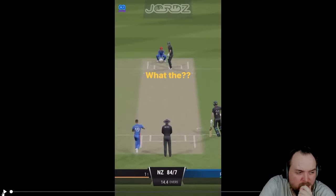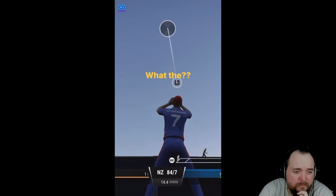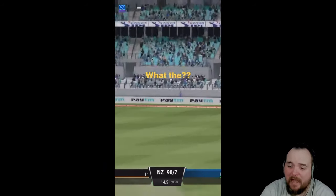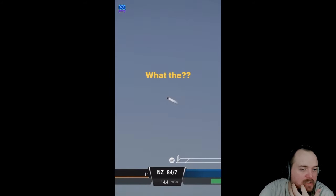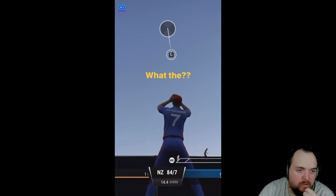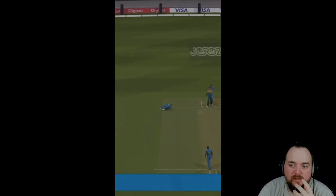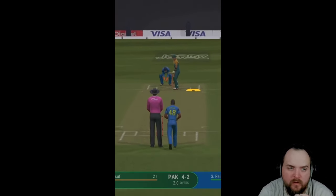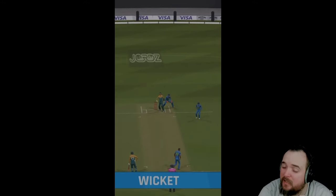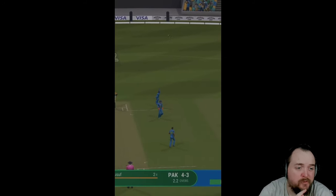I was scrolling through the Cricket 22 Reddit — as a man with zero life — and this one tickled me slightly. Rashid Khan has gone for an absolute burton, no idea where he's gone, and there's a fielder under the ball ready to take it. One issue: he's 10 feet back. I think this is online, which is the issue — online is just so laggy all the time. There was also a technique for taking wickets really easily, similar to something in Cricket 22 — just bowling with a spinner ridiculously far outside leg stump, and it gets caught by short leg or the keeper.